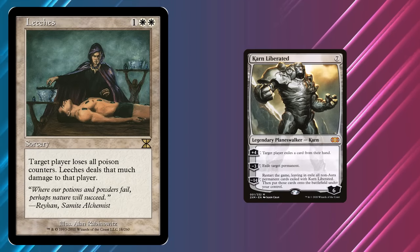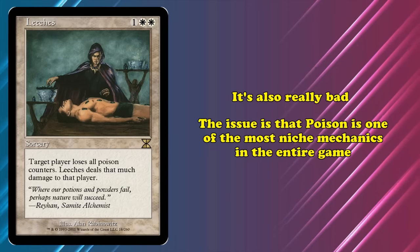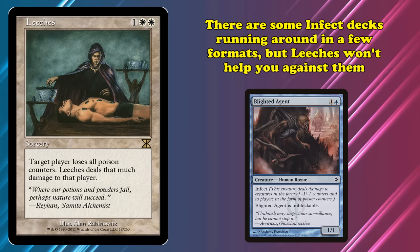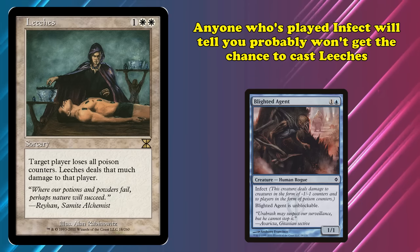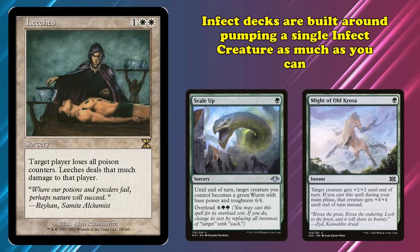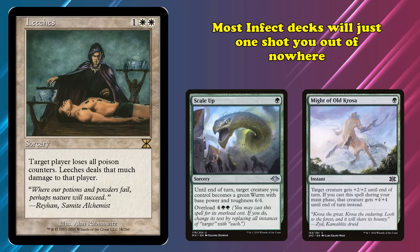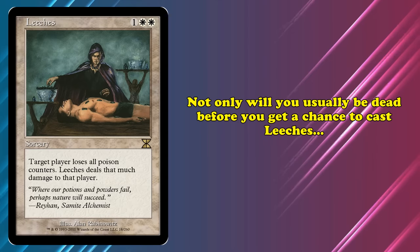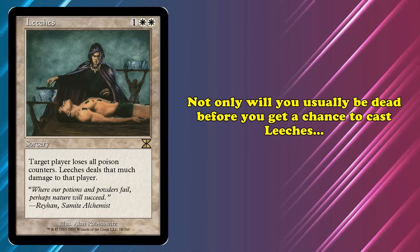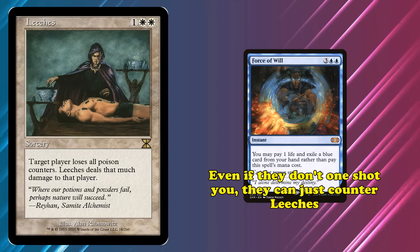Despite this, Leeches is also pretty terrible. The main issue is that poison counters are one of the most niche win conditions in all of Magic. There are a few infect decks running around Modern and Legacy, but Leeches won't actually help against them. Anyone who's played infect will tell you that you don't usually get a chance to cast a card like Leeches to save yourself. The way most infect decks win is by using pump spells on a single, cheap infect creature, often going from 0 to 10 poison in a single turn. In Legacy, infect decks often play Force of Will, a 0-mana counterspell, so even if you do live, they can counter your Leeches.